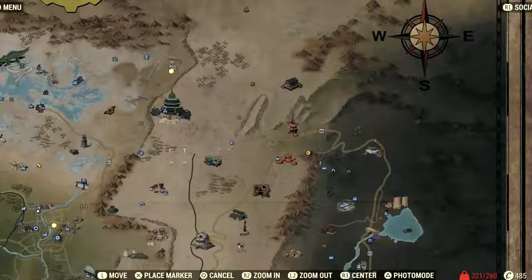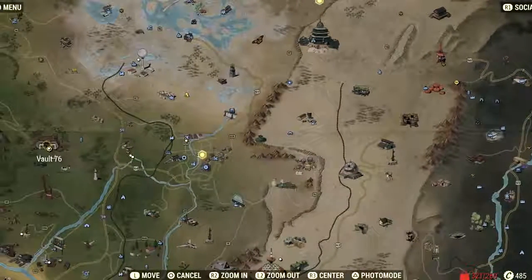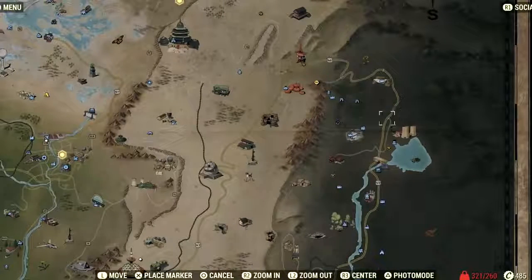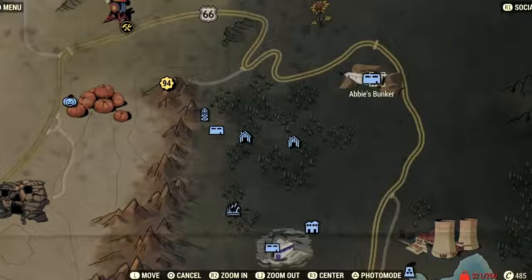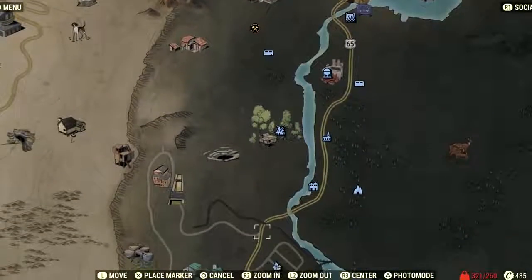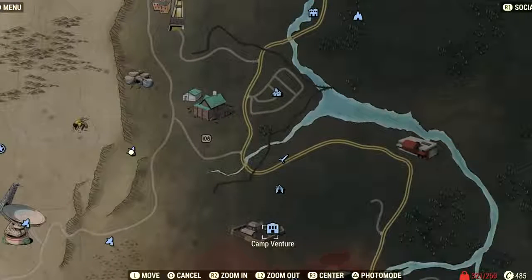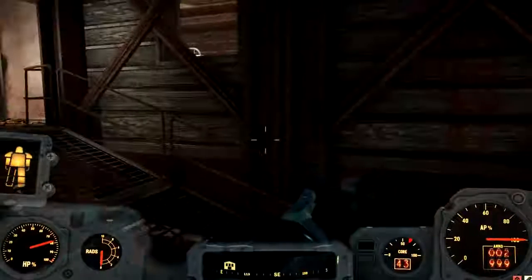The mission is going to start at Abby's Bunker, all the way up in the north right side of the map. There's Fallout 76 over there, there's Morgantown Train Yard — if you keep going all the way right you'll see it's right above these little towers. It's that little airplane icon on the map — it's actually a bunker. You go to Abby's Bunker, read about Fort Defiance on her computer, and then head down to Camp Venture.